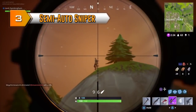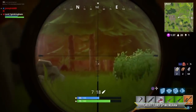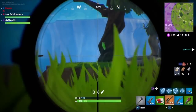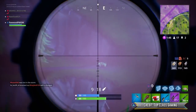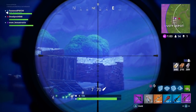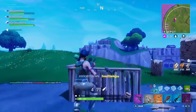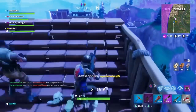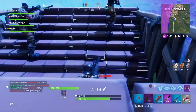Next is the semi-auto sniper rifle — a fan favorite of people who can't aim, and probably the most obnoxious gun in the entire game. The semi-auto has been in the game for a long time and has gotten a ton of changes. It was once seen as one of the worst guns, but since it recently got a massive damage buff and a rarity decrease, you've been seeing it a lot more. It's available in uncommon and rare rarities, with the uncommon dealing 75 damage and the rare dealing 78. With the 2.5x headshot multiplier, the uncommon deals 187 and the rare deals 195 to the head.